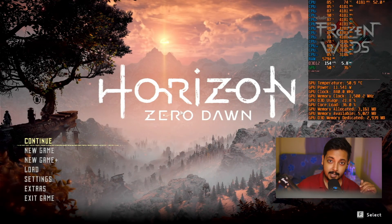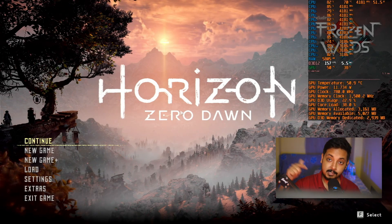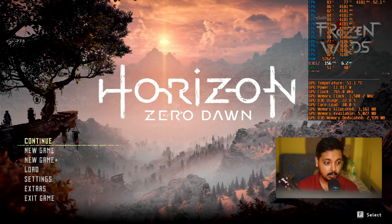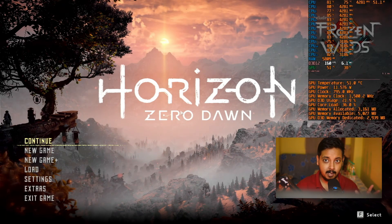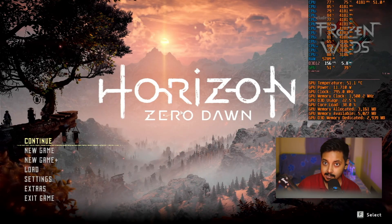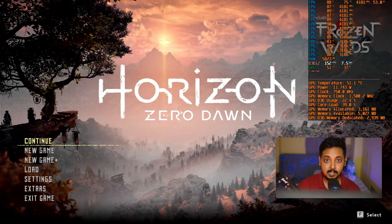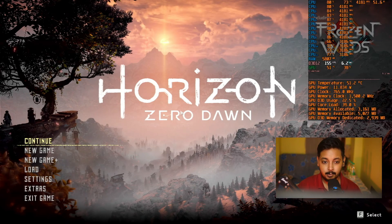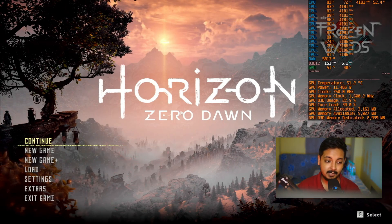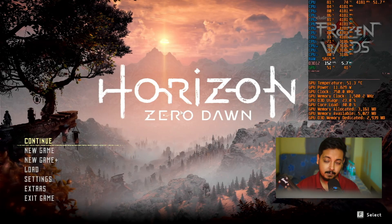So without any further ado, let's get right into it. What we will actually do is start Horizon Zero Dawn first — the OG version — go to a particular location, check how the FPS is there, and then switch over to Horizon Zero Dawn Remastered in the same location and check how much FPS we're dropping. Horizon Zero Dawn Remastered is basically using the same graphics as Horizon Forbidden West.